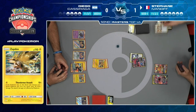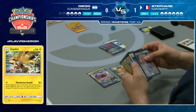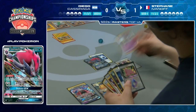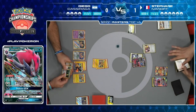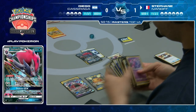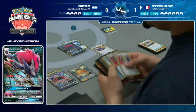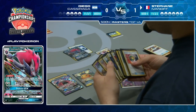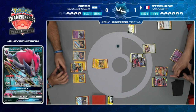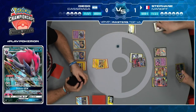Stefan has the option to get down a Poipole, a Ditto, whatever he needs to set up Naganadel. He's going to take a knockout this turn. Trade discarding Ultra Ball - there's a Ditto, there's a Choice Band. I definitely think you go Ditto, Poipole, Zoroark. We see Poipole and Naganadel come out, and I think Stefan and I are on the same track for the Naganadel play.